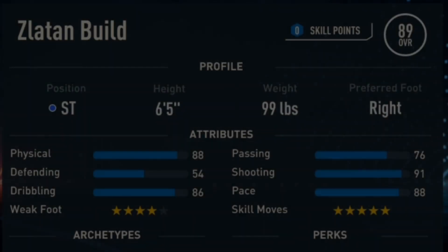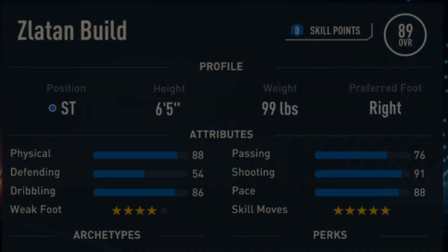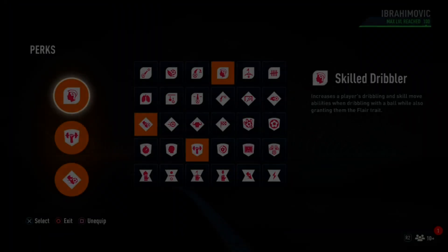Now for the profile. To make Zlatan on Pro Clubs, make sure the position is striker. The height is going to be 6 foot 5, because Zlatan in the game and in real life is 6 foot 5. Also make sure to make the weight 99 pounds. For the preferred foot, Zlatan in real life and in the game is right footed, so make sure the preferred foot is right. That's it for the profile.